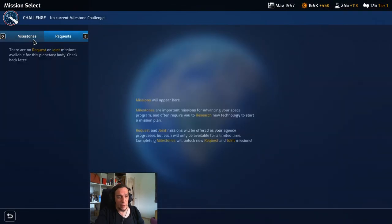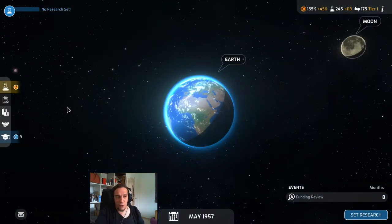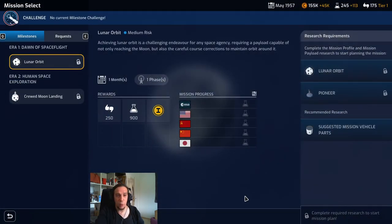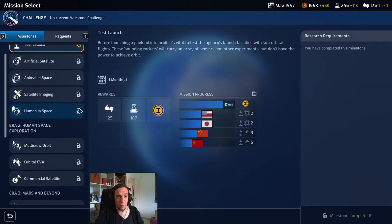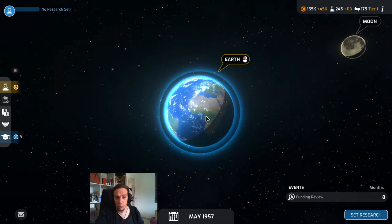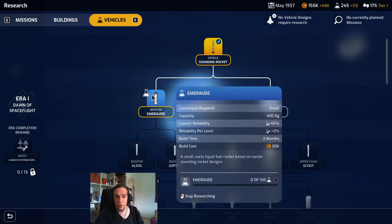We've now unlocked the moon. Whenever there's nothing to do for you, there's the request menu — right now we haven't unlocked any request missions, but the gist is you can always do optional missions if you want to. Here's the moon — the moon is going to be our first place to go for new milestone missions. Earth features a lot more milestone missions than the moon, but eventually we unlock more and more of the solar system.